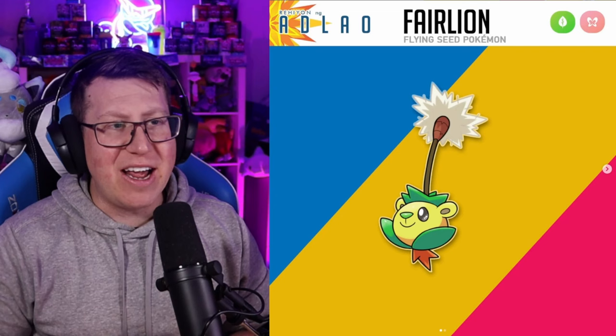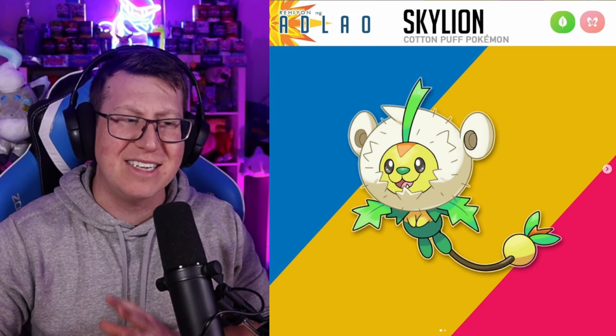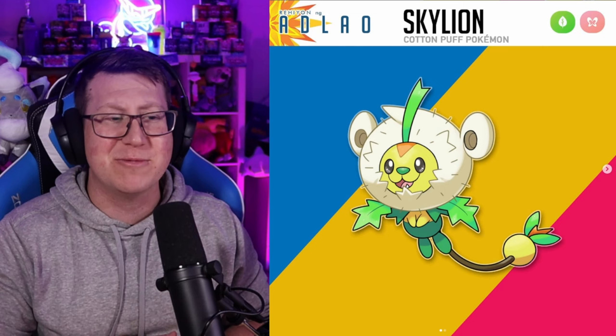Next is Fairline, a Grass and Fairy type Pokémon based on a Dandelion. It looks like it's based on that Dandelion with just a little head on the bottom, and then evolves into Skyline — the mane obviously makes that massive Dandelion, but it's got ears on the end of it as well, and it looks so happy. I love how cute and friendly this thing looks.